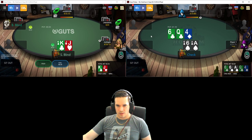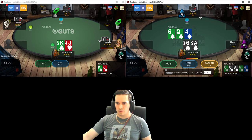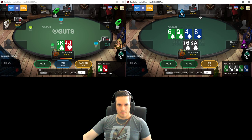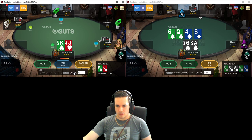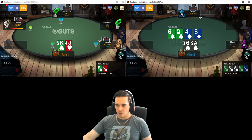We flop a pair, no backdoor flush draw, which isn't amazing but still pretty fine all around. We're going to start with a check-call, getting 3-to-1 on our money - pretty easy call. Now we are going to go for the squeeze here, making it about 180. No, it's 62. Easy check again here with the A6.